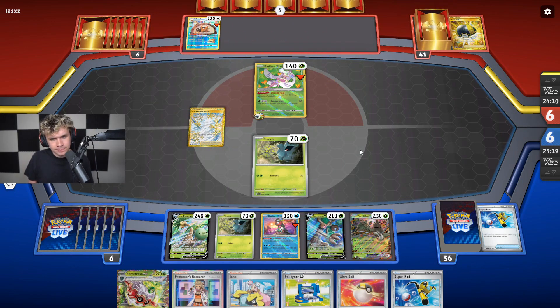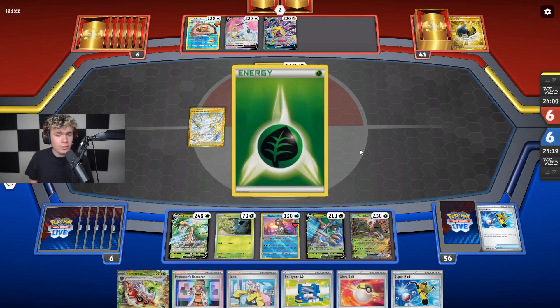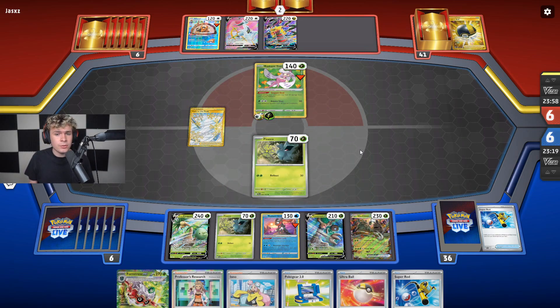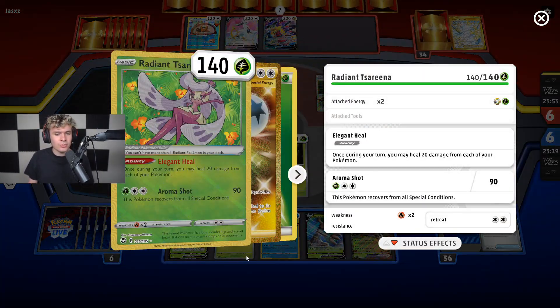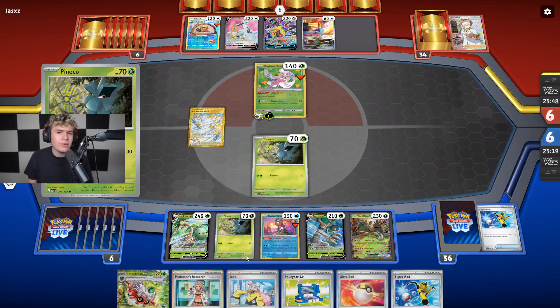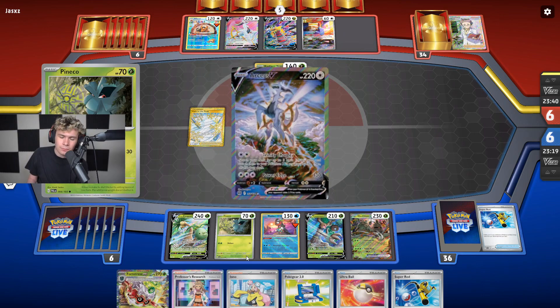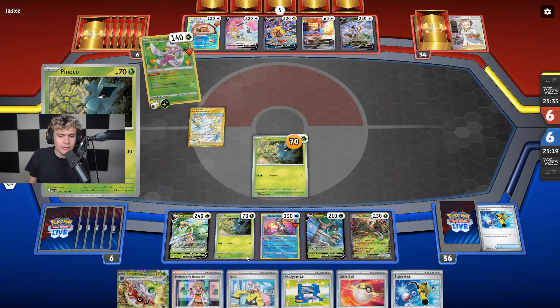So they get to draw three here. It just kind of comes down to if we can get ourselves the Stadium bump. Which if we can, we'll be totally fine. There's the energy attachment on Serena. They're going to Aroma Shot — what? Well, that was not expected. There's Scovillain coming down. Well, that just means if I just go five energy and smack, I'm still fine. It's not actually that bad. That is surprising that they ended up doing that though. Aroma Shot.